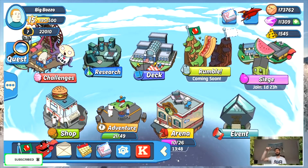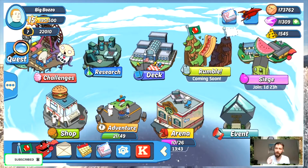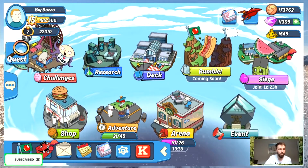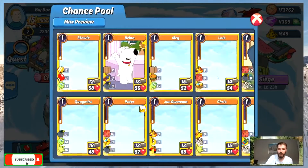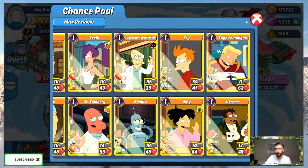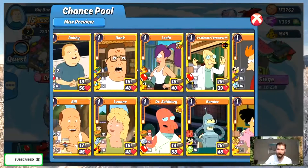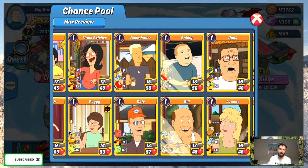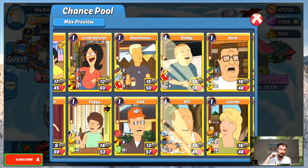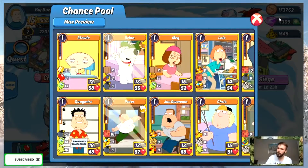I'm back with a new video! Today we have a mythic character opening — I'm excited. We got enough super mythic stones to do a pool. Hopefully we get something juicy. Maybe I'll upgrade my Zap again if I get lucky, or get something that'll help me in a Swall Club. Maybe Bobby would be nice, Hank would be nice, or upgrading Peggy before a Swall Club — who knows!